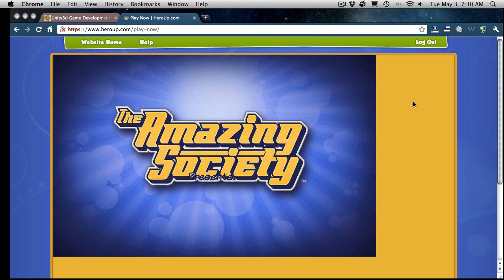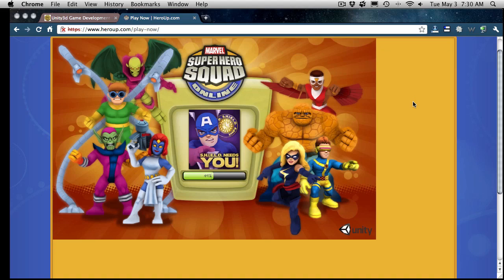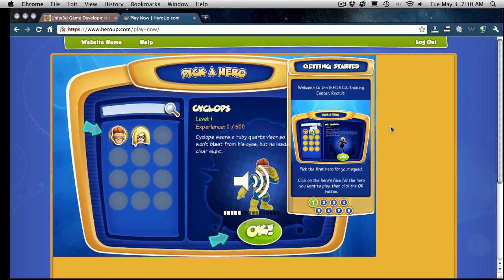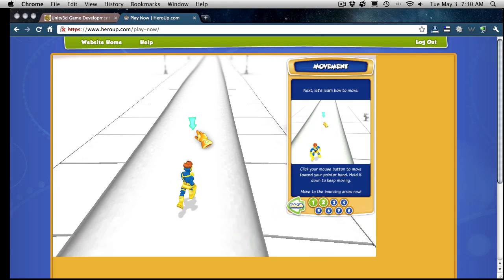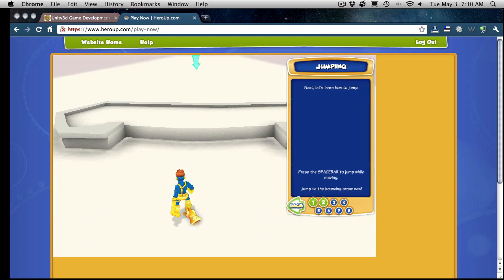So here we go. It doesn't seem to be centered, but it is beta. It's got a nice little soundtrack to it. It looks like we have the option of picking either Ms. Marvel or Cyclops — I'm just going to pick Cyclops for now. Next, let's learn how to move: click your mouse button to move toward your pointer hand, hold it down to keep moving, move to the bouncing arrow now. So we have our little walkthrough.